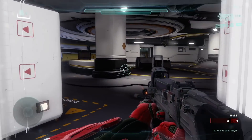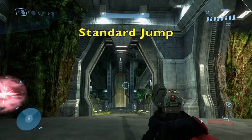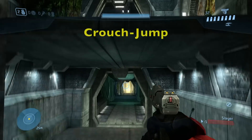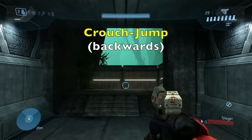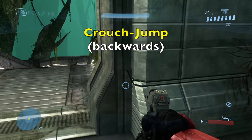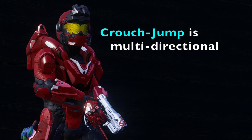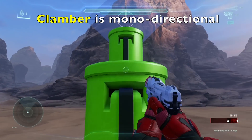To better explain this, let's look at a jump in Halo 3 on the map Guardian. To get to the overshield from the bottom of the stairs by the sniper rifle you can't do a simple jump — you need to crouch jump. However, you do not need to face the ledge while you do this. In fact, you could do this crouch jump sideways or even backwards, making it multidirectional movement.